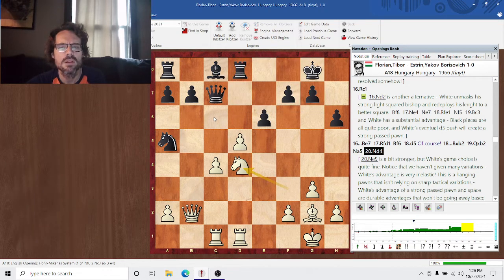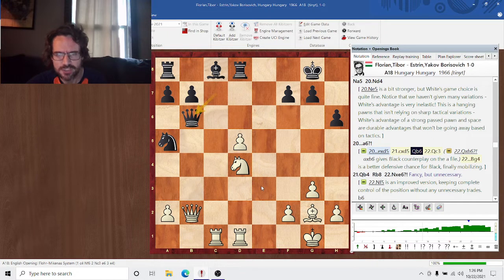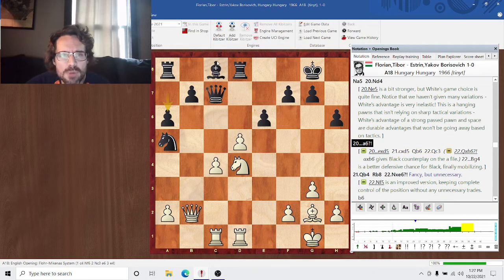g5, knight d4 — g5 is a little bit stronger, but this is also quite strong. This is a much more positional exercise and there's not many tactical variations because it's a calmer position. A6 is a mistake — black needs to resolve some of the tension here. Queen b6, queen c3. Notice that taking would be worse — this would develop the rook on a8 for free and give black some counterplay. Bishop g4 — black needs to resolve this bishop somehow. This is a better defensive chance for black, though black is still much worse. A6 just doesn't mobilize anything about black's position.